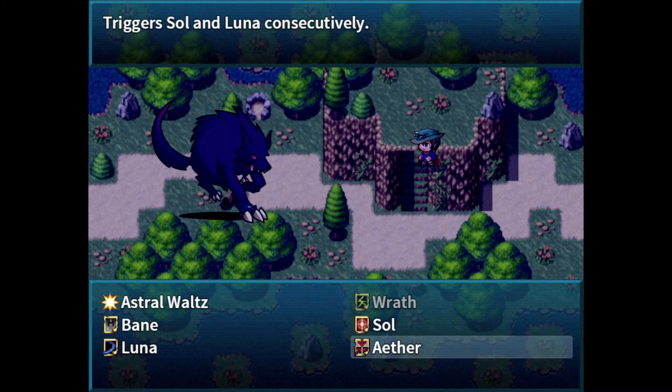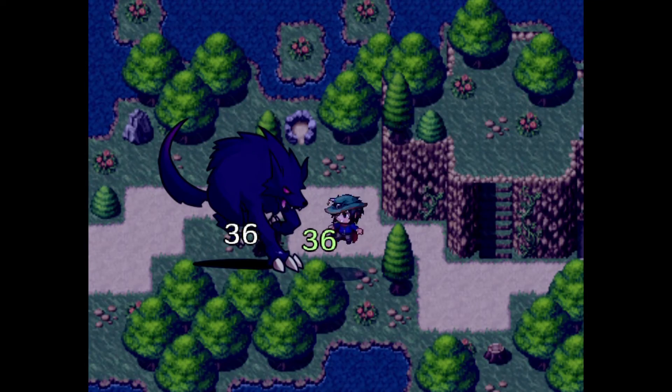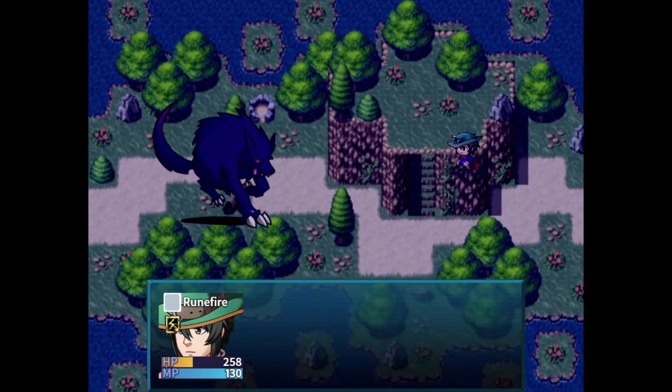Now here we have Aether. Again, it's a combination of Soul and Luna. First of all, it should heal ourselves. And then it should do a little bit more damage due to defenses being lowered.